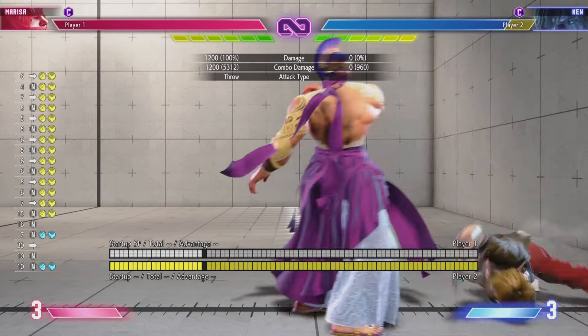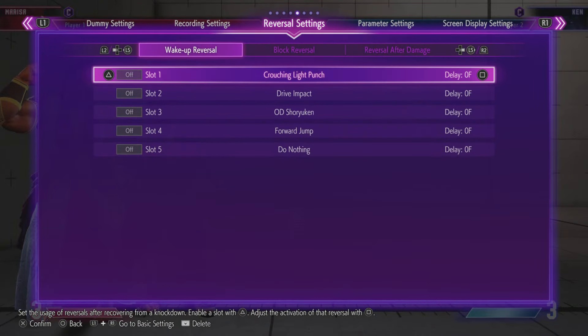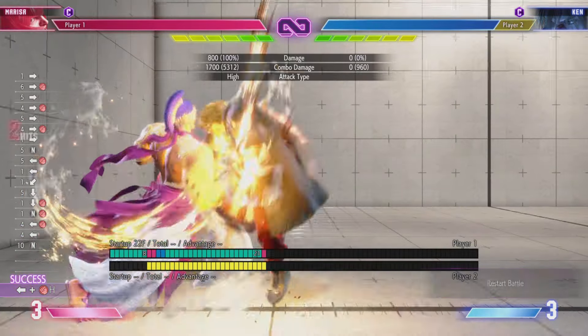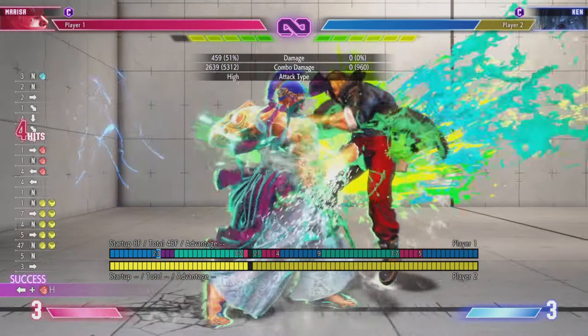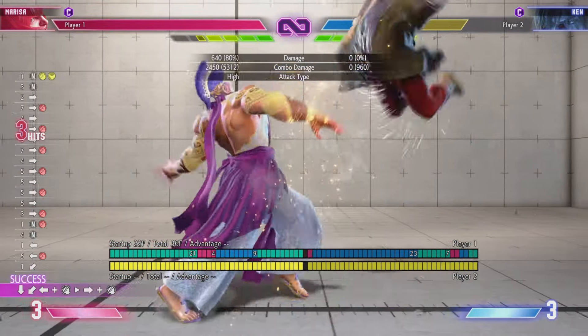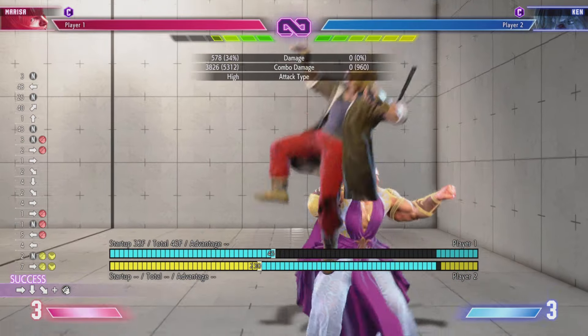Off of our normal back heavy punch route, if we end with light punch, superman punch, and then do forward dash, we're plus 23. So then from there, we can do the drive rush and heavy punch, and we're in business. What's really good about this is if they just get hit by this, we're plus eight, and it naturally can combo into back heavy punch for a bunch of damage.